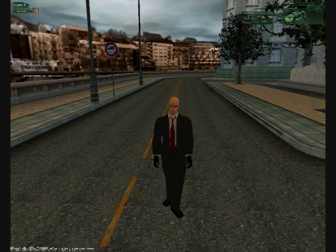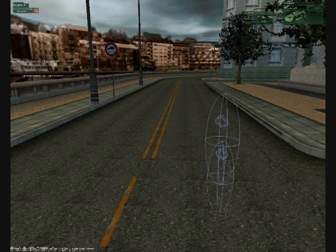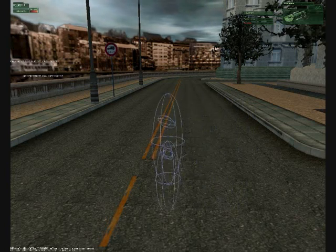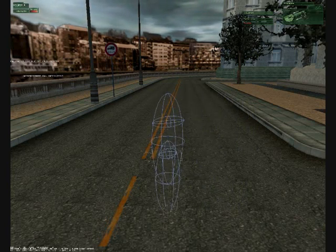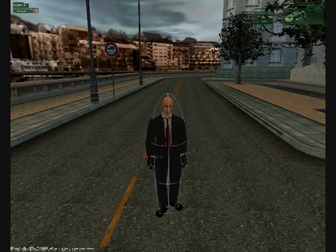Wireframe 47. Press Shift+F9 and 47 will go into wireframe mode — you can still walk around as him and your whole body will be in wireframe. Press Shift+F9 again and you'll turn into 47 with a wireframe overlay, and pressing it one more time takes you back to normal.